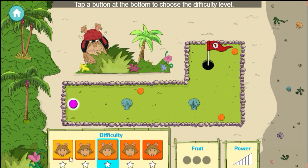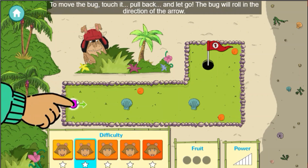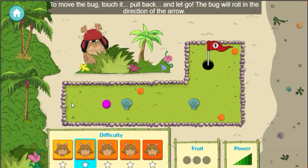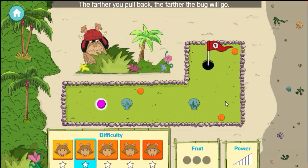Tap a button at the bottom to choose the difficulty level. To move the bug, touch it, pull back, and let go. The bug will roll in the direction of the arrow. The farther you pull back, the farther the bug will go.